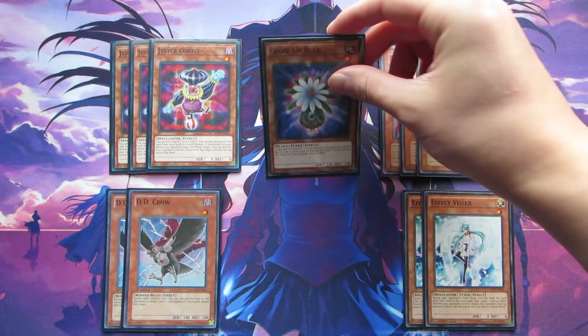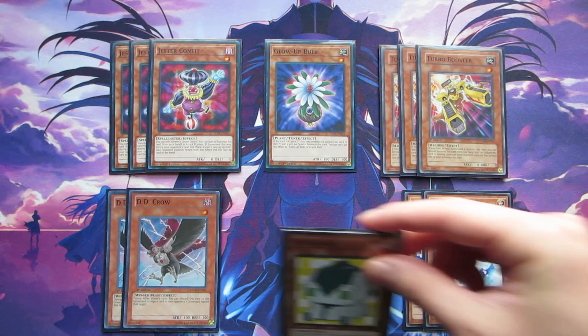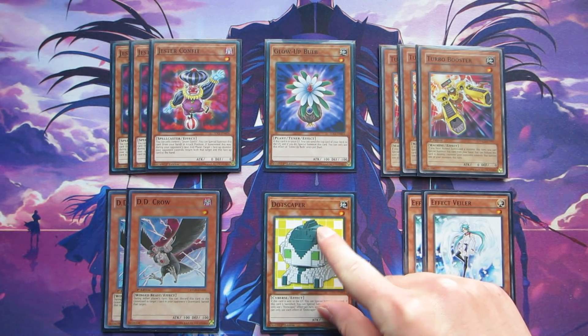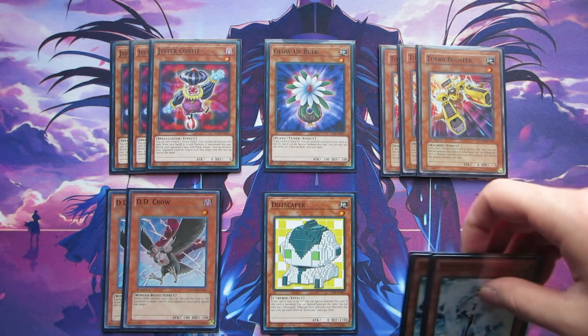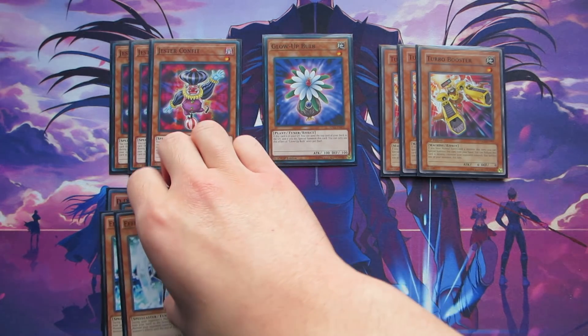We're playing one copy of Glowbulb and one copy of Dotscaper. I know a lot of you mention Evil Thorn, but that's not a really good card for the Lyrical Lucinias deck. Dotscaper and Glowbulb are much more consistent because they just recur themselves from the graveyard and don't rely on having other cards in the deck that can be potential dead draws. These cards are definitely fantastic, and that basically does it for all of the monsters.